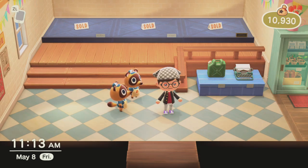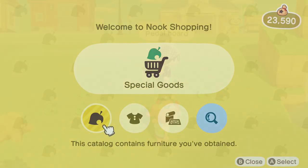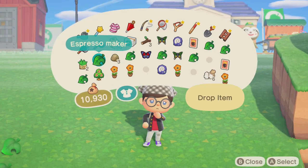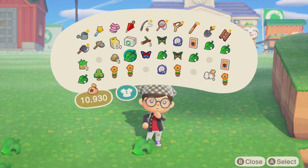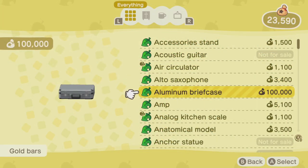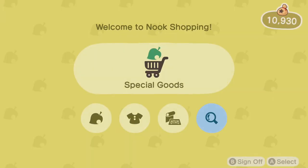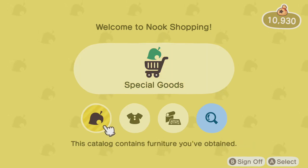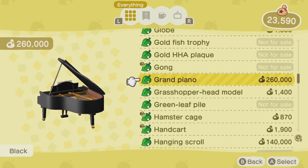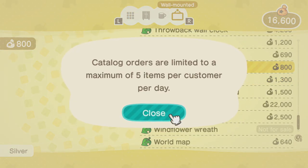But what if you want more than one of the limited furniture? That brings me to the next method: Nook shopping and cataloguing. In Animal Crossing New Horizons, the moment you hold something in your inventory, the game will read it as you having acquired that item. As a result, once you've held a piece of furniture in your inventory, that piece of furniture will now appear in your Nook shopping catalog. The catalog contains furniture, clothes, and even KK Slider songs that you've gotten before. Most furniture can be ordered again through this catalog — just choose the one you want and order it. There's a limit of five orders a day, and the orders will arrive the next day.